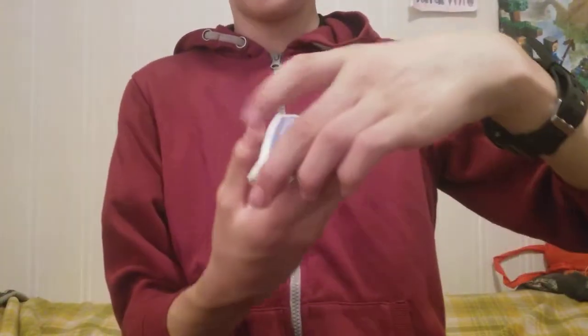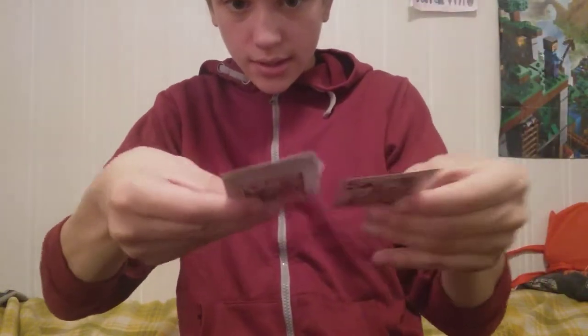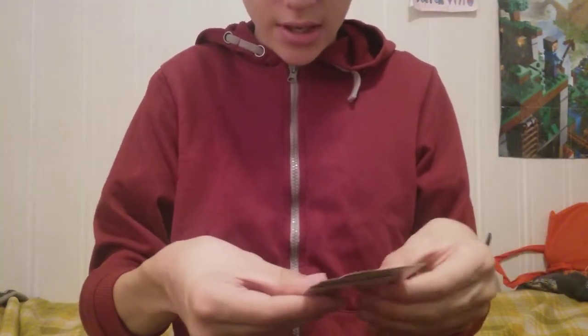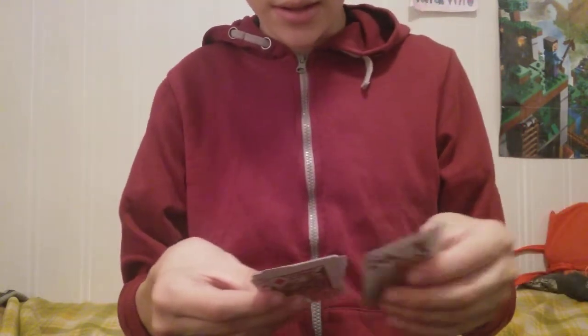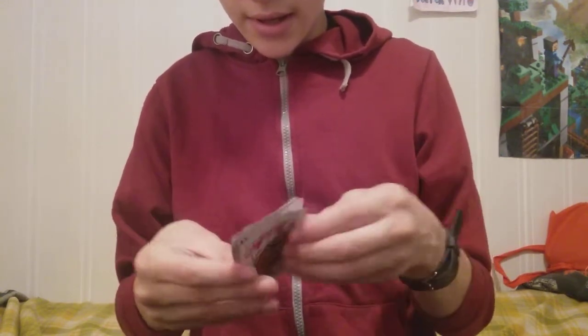So I've got one pile here. I'm going to spell it: club — C, L, U, B — heart — H, E, A, R, T — diamond — D, I, A, M, O, N, D.